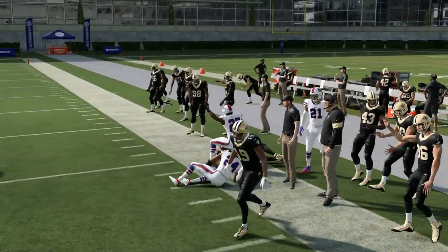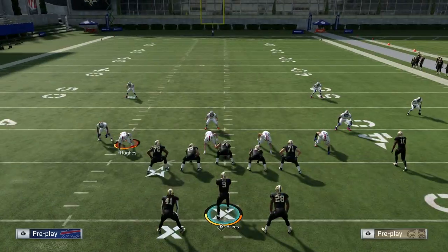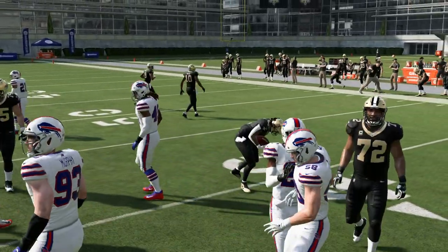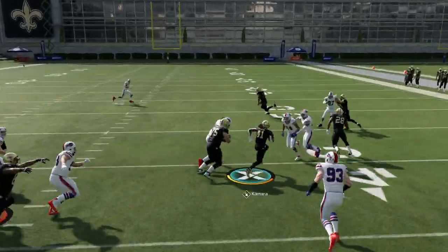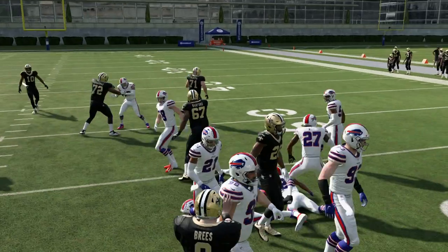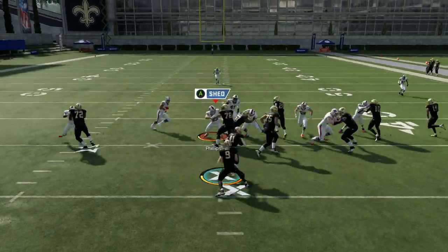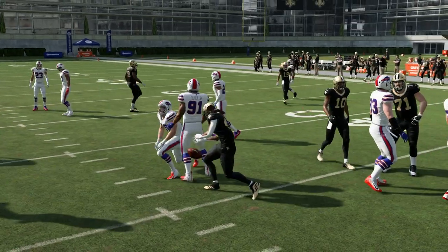With Kamara you can put in work running this play — it's a very underrated play. When people see you go to two split backs, they aren't really expecting the run. This formation is not going to be the main focal point of the offense, but you can run it every once in a while to catch your opponent off guard and get a huge gain. Just run it up the gut, read the hole inside to out.